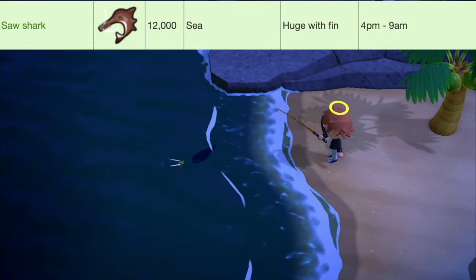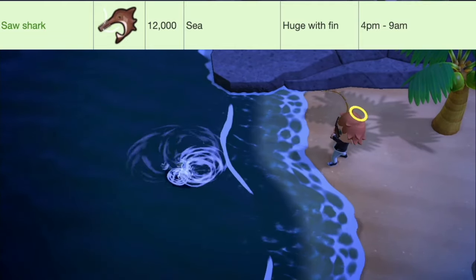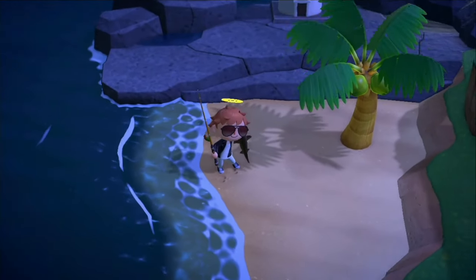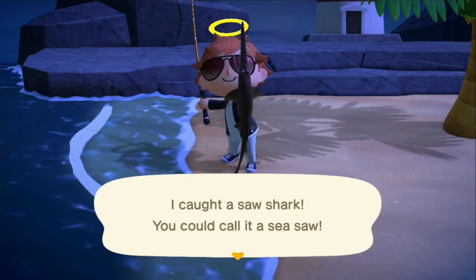Next up we've got the Saw Shark, worth 12,000 bells, available at sea. It has a huge shadow size with a fin, and they're available from 4 p.m. to 9 a.m. And that's the Saw Shark.